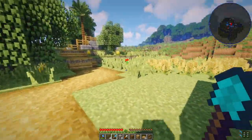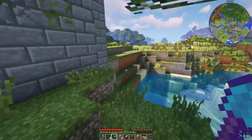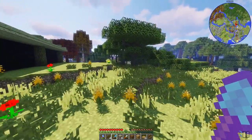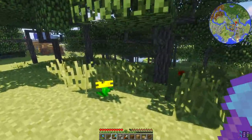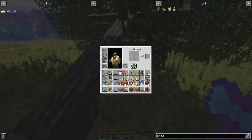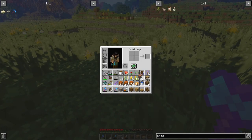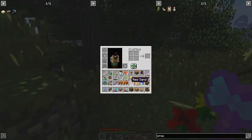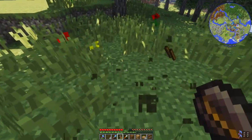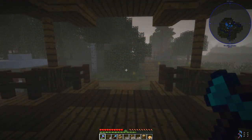Let's see if our acacia trees grew at all while we were building. Well, they're growing but kind of slow. It looks like we can get some extra wood here — one piece. I'm going to have to plant this again and just wait, or get a whole crap ton of bone meal, or go back to the savannah. That's probably the best bet. Pretty cool watching it rain here from the gazebo.